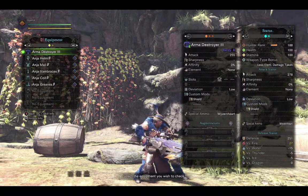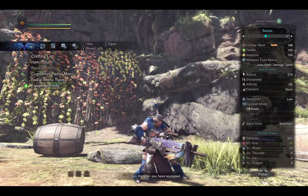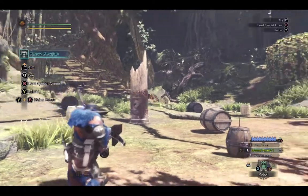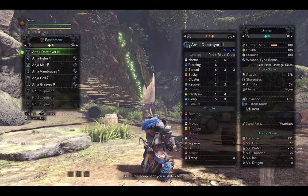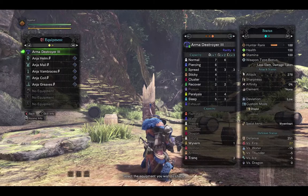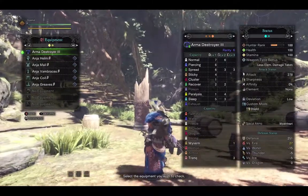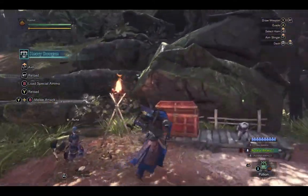The Armored Destroyer 3, end of Zitsi's line, gives you 255 attack to start with, a level 1 decoration slot, and load deviation so the bullets might go a little bit left or right. As for the shot loadout, it's definitely a spread heavy bow gun — it only loads normal 1 and 2 and pierce 1. But spreads you get level 1 at 6, level 2 at 3, level 3 at 3. The heavy bow guns you want to look for the highest raw damage you can get. Elemental isn't something you'll use as much on heavies because there's no rapid fire.